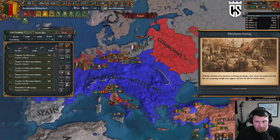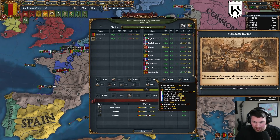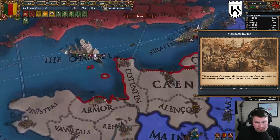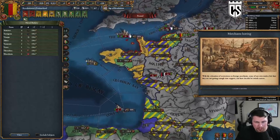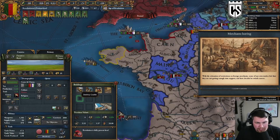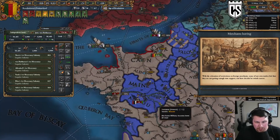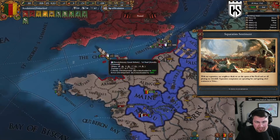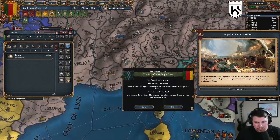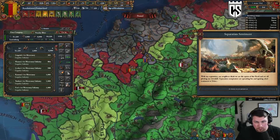We're at war with a bunch of people. The Commonwealth is in our coalition — Scandinavia is the one I'm a little concerned about, they probably have the most men. Great Britain won't do anything. Someone mentioned that if a province borders both sea tiles it will give attrition there — I'm not entirely sure. I build coastal forts on each sea tile just for redundancy to make sure things work.